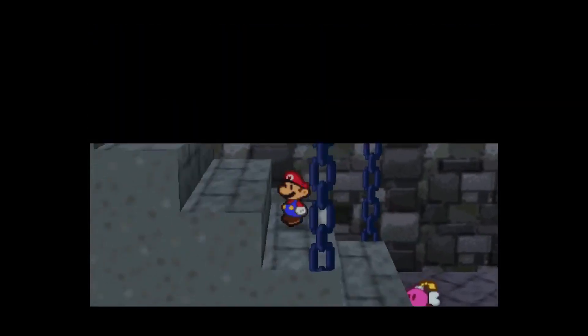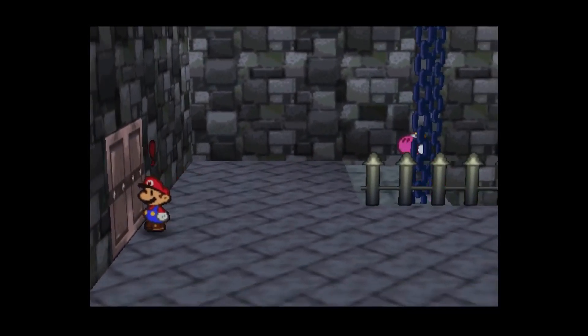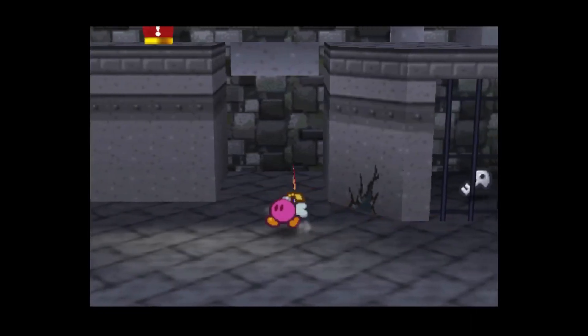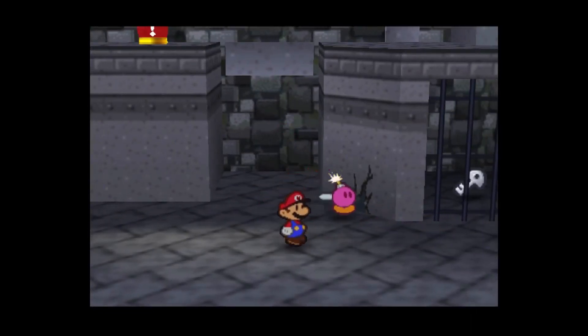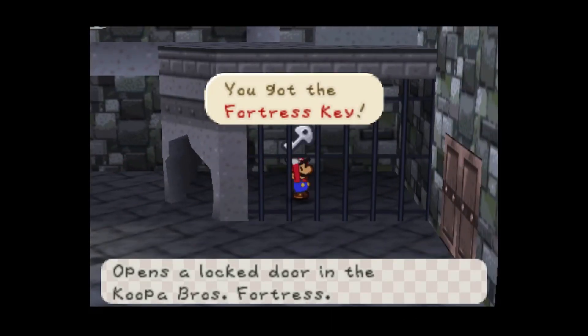There's a couple things we need to do. First thing we actually need to do is just pretty much head back the way we came and exit the fortress, but not before taking out a couple of these walls — primarily this one. Whack that, you get yourself another fortress key.